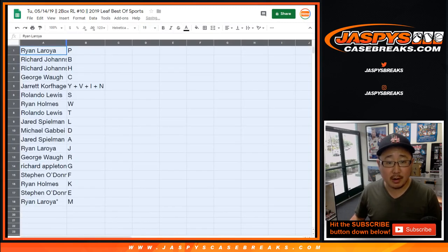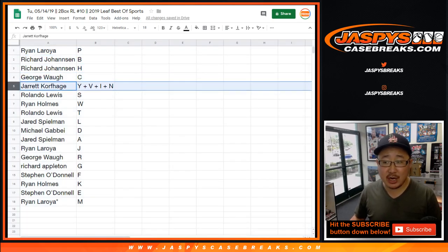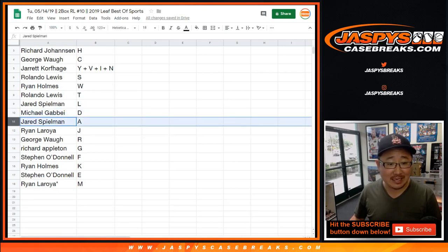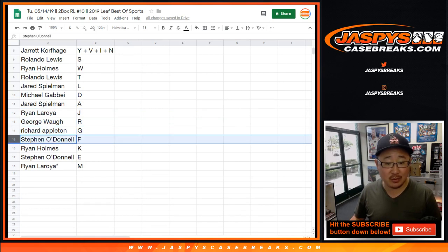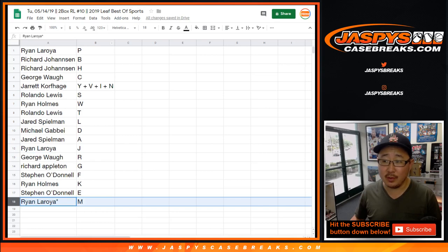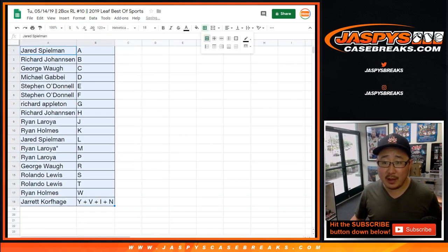Ryan with P, Richard Johansson B and H, George with C. Jarrett, you got the combo letters. Rolando with S, Ryan with W, Rolando with T, Jarrett with L, Michael Gabbard you got D, Jarrett with A, Ryan with J, George with R, Richard Appleton with G, Stephen O'Donnell F, Ryan Holmes K, Stephen with E, and Ryan with M, with your last spot mojo. Let's sort that by column B so I have those alphabetically.